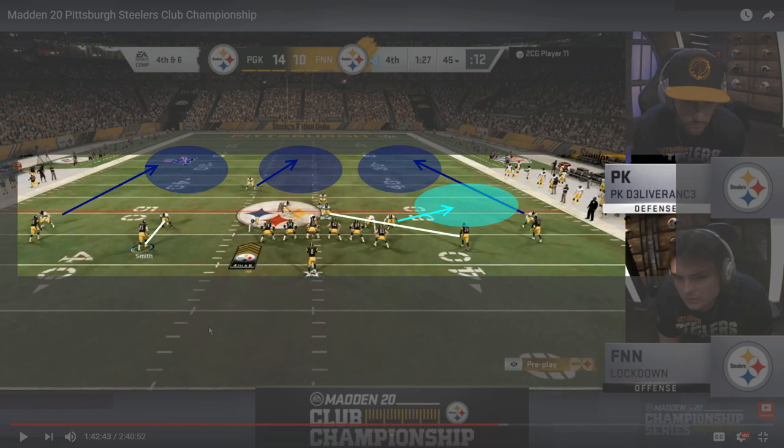That circles back to him dropping Shazier into coverage. What he ended up doing was manning up the left slot on the left slot receiver like he had been doing, manned up the left-of-screen outside linebacker to the far left receiver — double man coverage on the left — manned up Shazier on the right slot Clinton Portis, and then went with a spy with the right-of-screen outside linebacker. The guy he had been shooting out into the flat he used as a spy, probably to prevent an easy first down scramble from Lockdown's juiced-up Lamar Jackson.